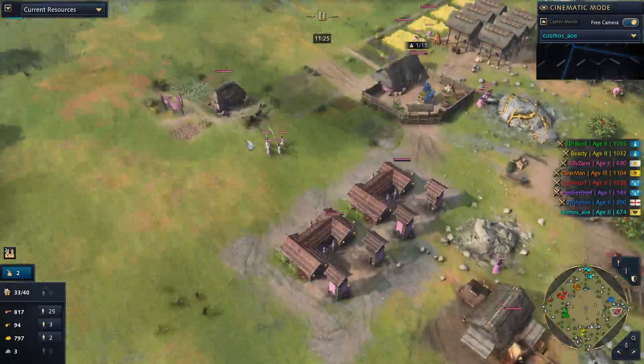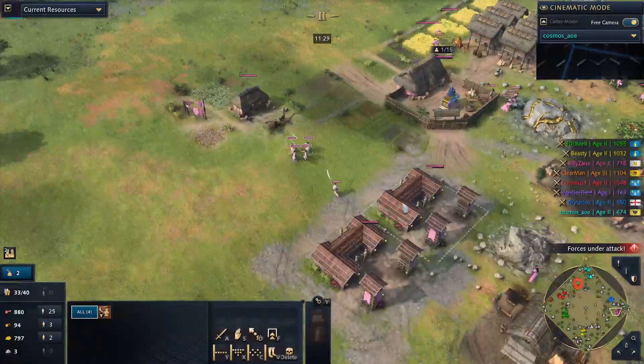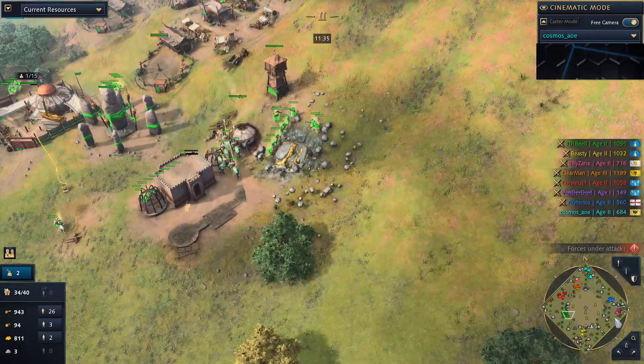Fun fact: for some reason the onna-bugesha charge sound is the same as the musahadi warrior charge sound. I have no idea why — which doesn't make sense, by the way.